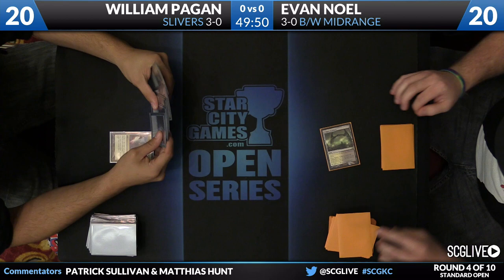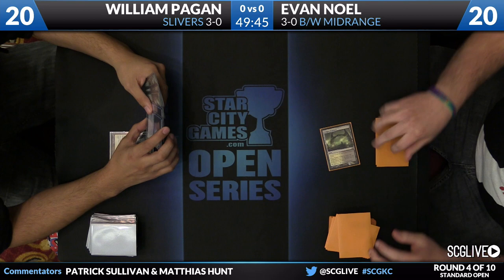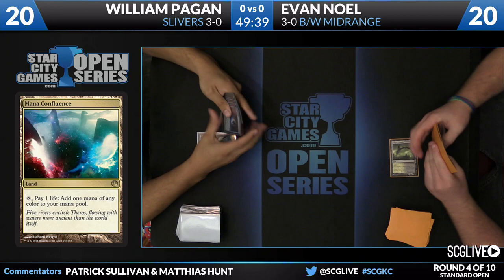Let's get it in action. Turn one, we have Mana Confluence. Noel not knowing what's happening yet — he starts with Temple of Silence. We'll see Slivers in just a second. Mana Confluence has got to be the best start for this deck. I mean, it's five-color Slivers. Second land is not the best follow-up here — he missed the second land.